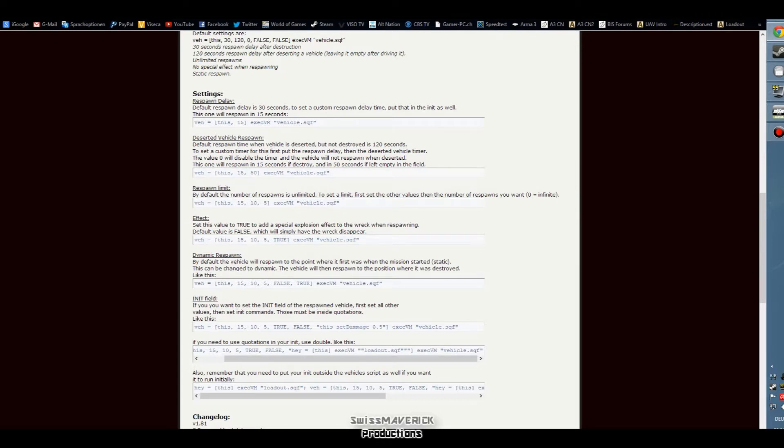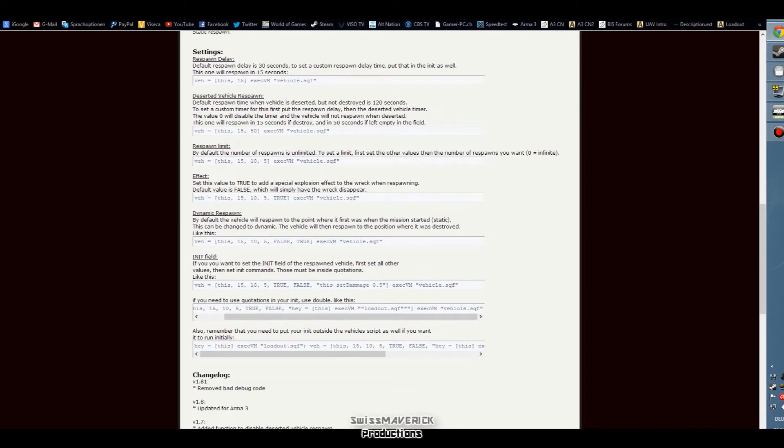By adding the third parameter you can determine the amount of respawns for the vehicle. If you don't add this parameter it's just going to be infinite. If you want to see a special explosion effect just when the vehicle is going to respawn, you can just add true to the code. If you leave that away, the vehicle will simply disappear without any special effects.